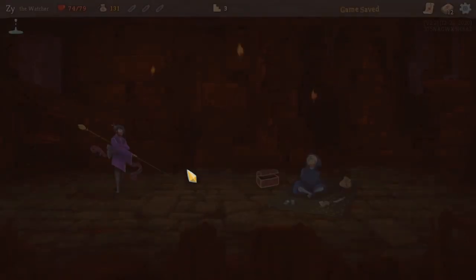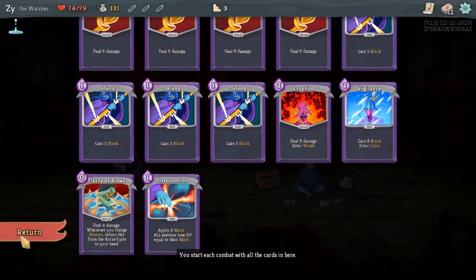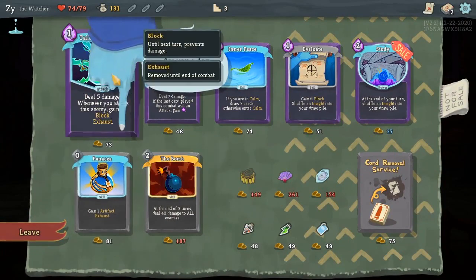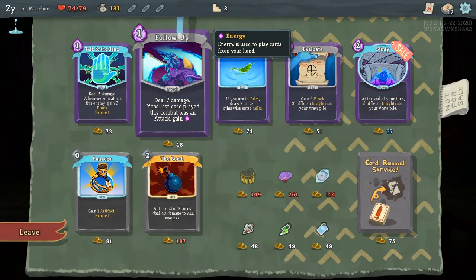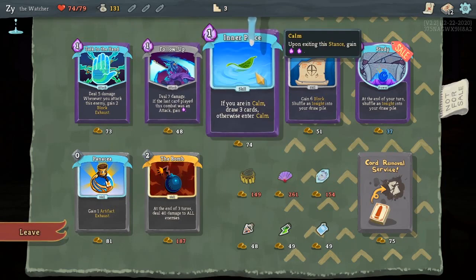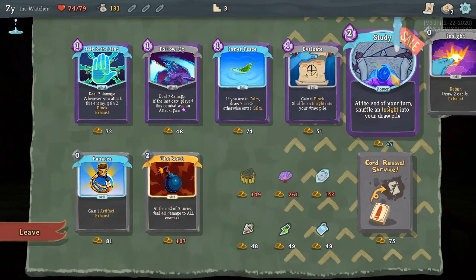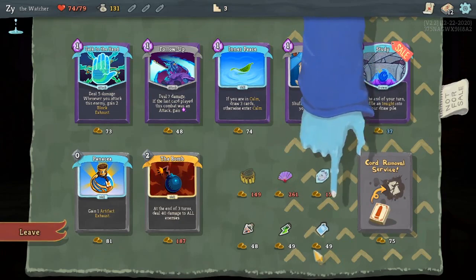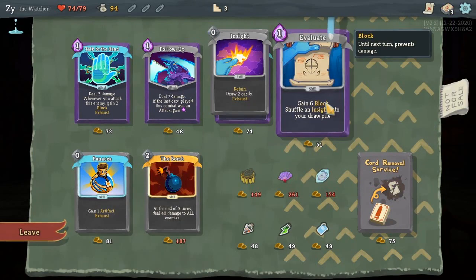I ended up picking Pressure Points there. I was originally thinking Signature Move, but the Watcher has a lot of skills. I'm not sure if I could have been able to make use of Signature Move because it requires it being the only attack card. Wait — why didn't I go with Signature Move? I must have misread it. Because it only works if it's the only attack card in your hand. For some reason, I thought it was like Clash. Forgive me, my brain did a stupid thing. But Signature Move wants us to have a lot of skills. Reading's hard.